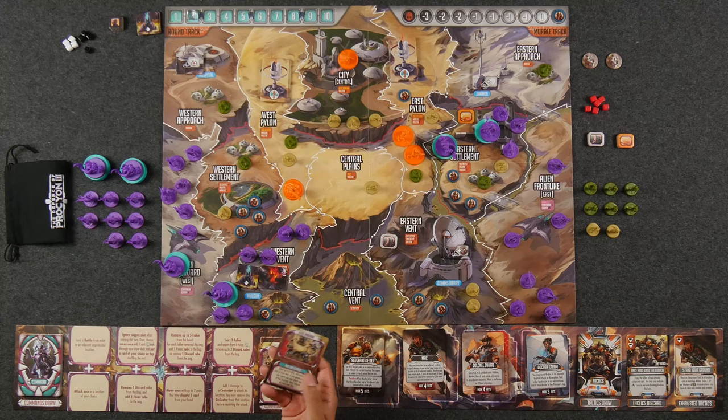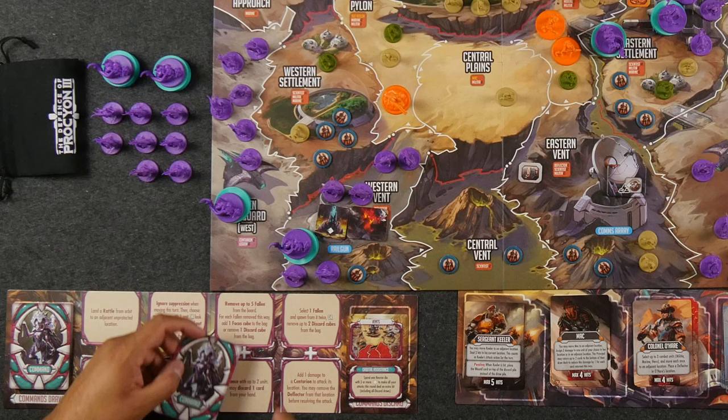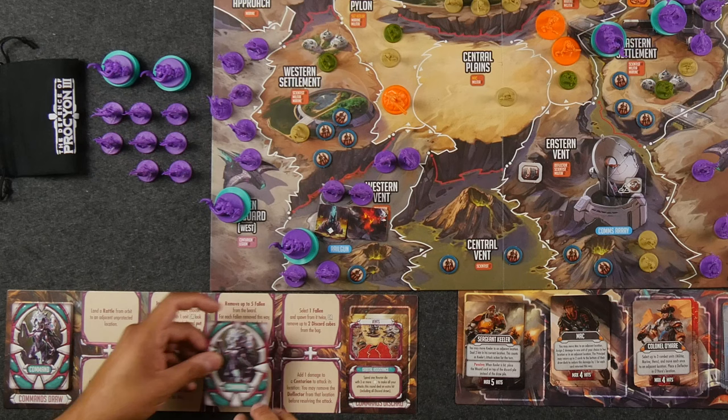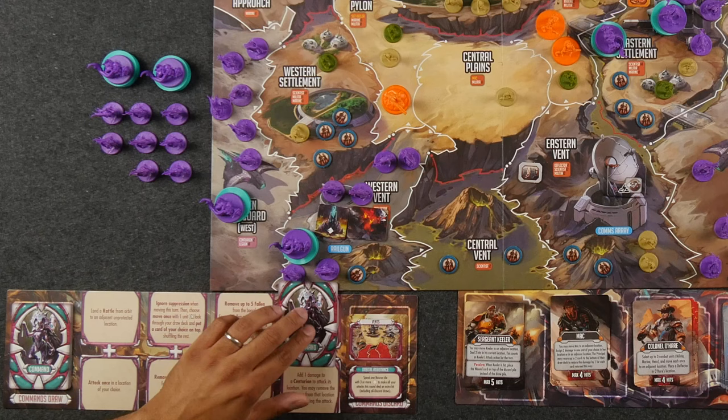For my second action, I'm actually going to be using my directives board, so we don't even have to worry about what's on the front side here. I'm going to be covering this spot up over here. What it says is I can select one fallen and spawn from it twice - I have no fallen on the board, so I'm not going to do that portion. Or I can remove up to two discord cubes from the bag. I'd love to do that. So I'm going to be removing two white cubes from the bag, making my attack a little bit stronger potentially in the future.